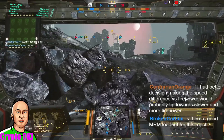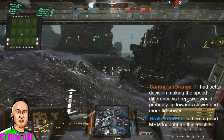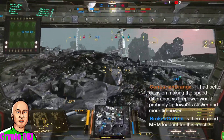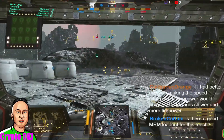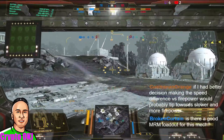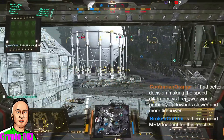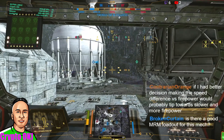I've got one jump jet and I'm using it, but the jump jet is kind of weak — this is no Phoenix Hawk. I play a lot of time in the Phoenix Hawk and the Vulcan, and I tend to treat almost every jumping medium mech like a Phoenix Hawk. The agility is pretty good though.